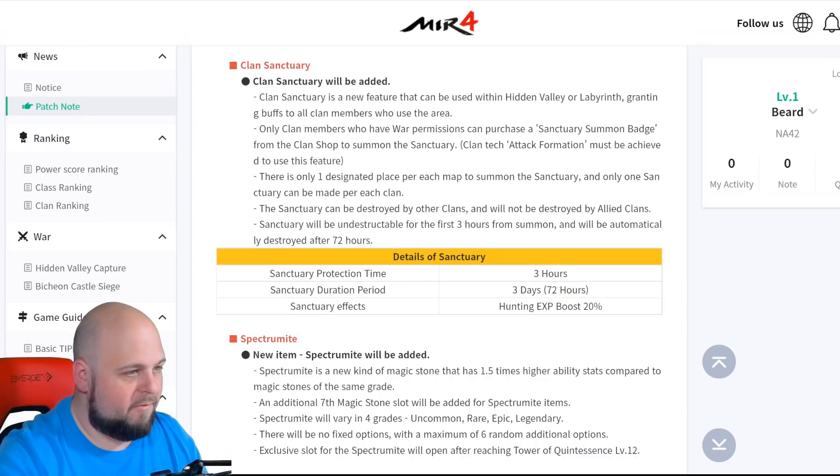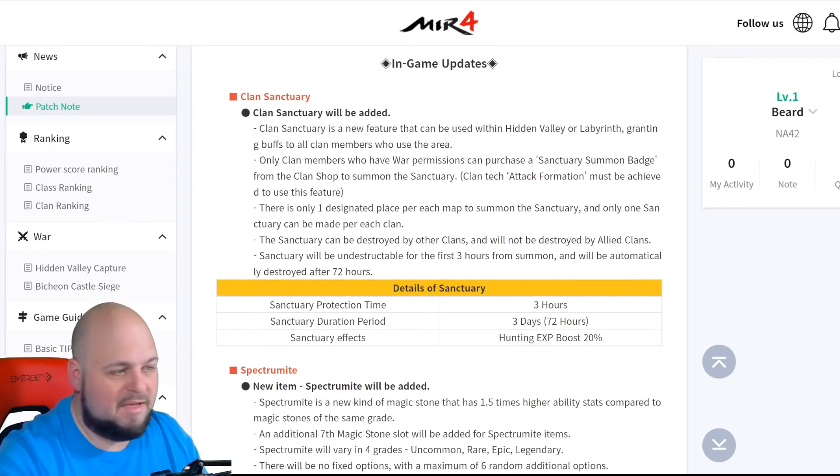Let's get into the details and see what this is all about. First and foremost, we have clan sanctuary. This is a new feature to be used within hidden valley or labyrinth, granting buffs to all clan members who use the area. Only clan members who have war permission can use this, or can purchase a summon badge from the clan shop.